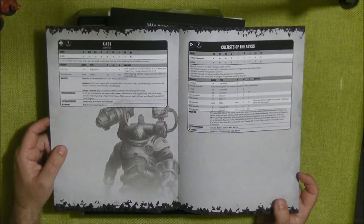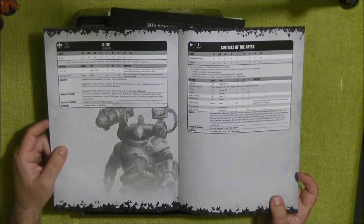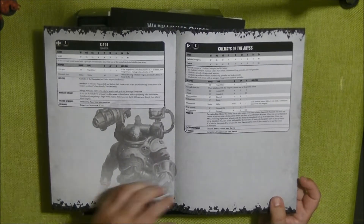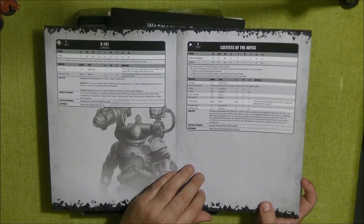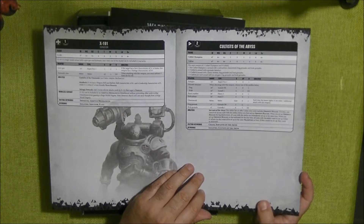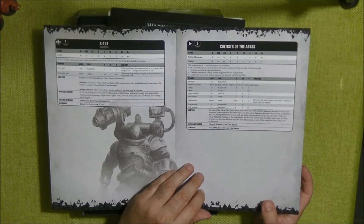Then we have the X101, which is only for the Adeptus Mechanicus. And we have the Cultists of the Abyss as one unit — they can be deployed as one unit with all the miniatures that come in the box. This unit contains one Cultist Champion and six Cultists.